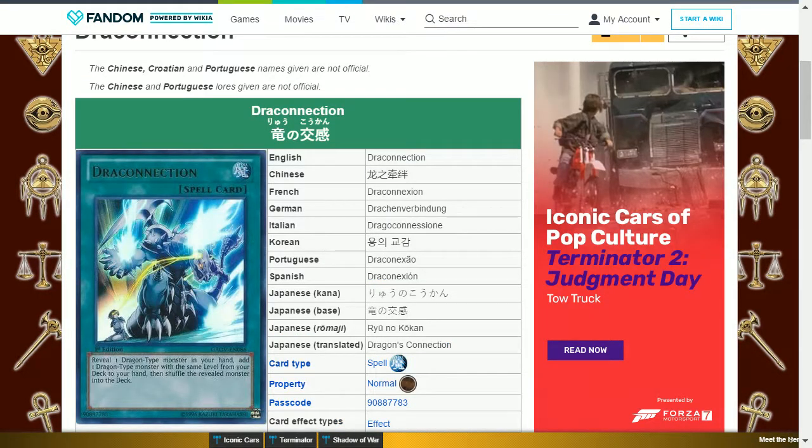At level 7 you get Drago Connection. This is a normal spell card that says: reveal one dragon type monster in your hand, add one dragon type monster with the same level from your deck to your hand, then shuffle the revealed monster into the deck. This helps you replace a monster you don't want for a better one.